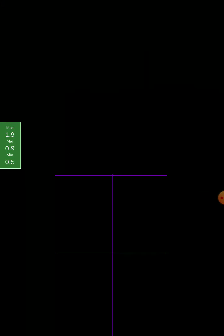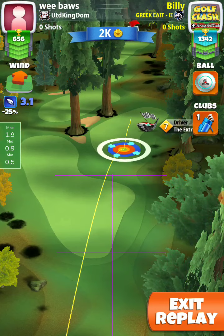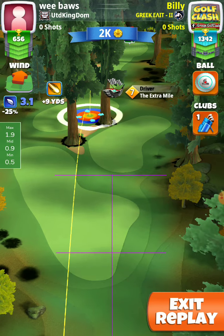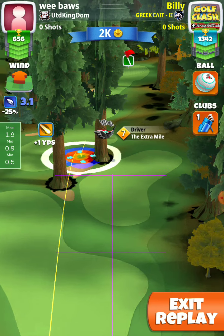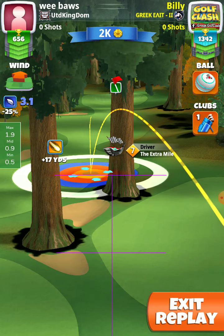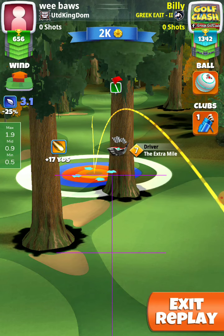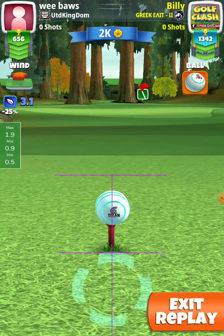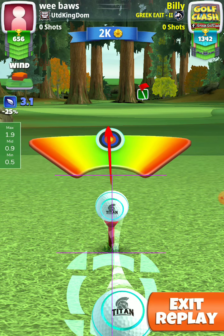The drive is at plus 10%. At max, I put max top with the extra mile 7. Extra mile 6 also has 4 and a half and has the same distance as the extra mile 7. Here I aim there at the end of the rough, when the ball guide ends. And I will make full power with a little bit of curl to the right, just a little bit.